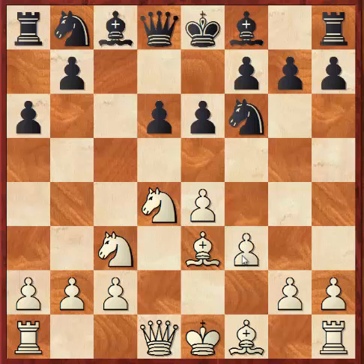So it's sort of gone into a Scheveningen here from black with a6 and these d6 and e6 moves. If black had played e5 instead it would have been a Najdorf. The Scheveningen is a pretty interesting line to play — I personally quite like it for black, but I never play it because of all these Sicilian sidelines you get.